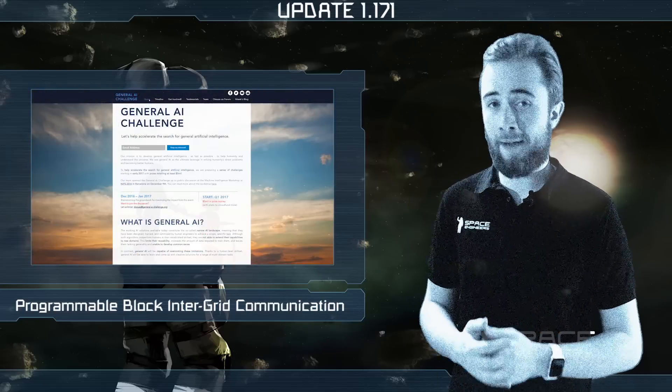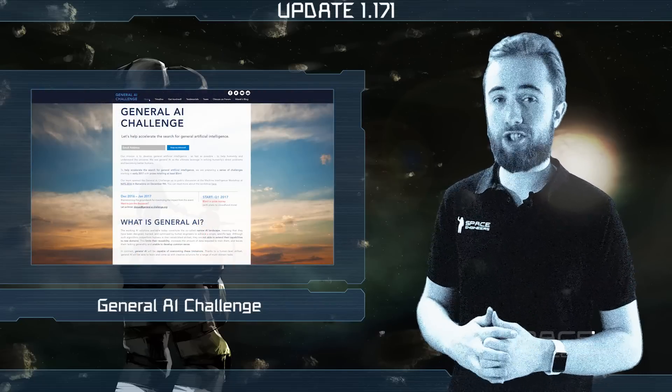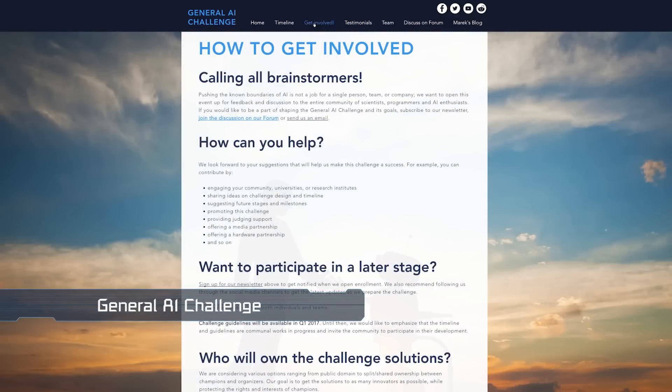In other news, as some of you may know already, our sister company Good AI, who is developing General Artificial Intelligence, is organising a series of challenges starting early this year, with prizes totalling at least $5 million to help accelerate the search for general AI. If you are a programmer, STEM student, or just happen to have an interest in this area and want to participate, visit the website in the description below for more information.